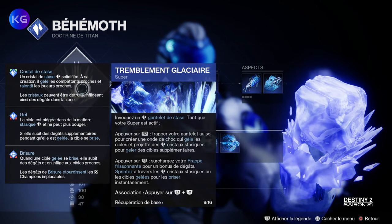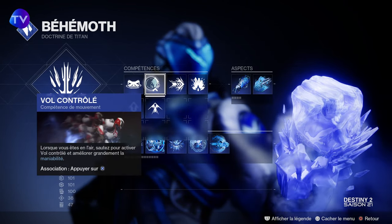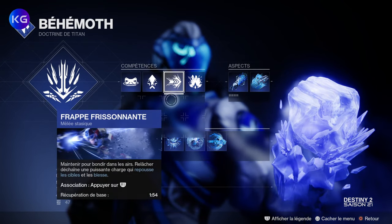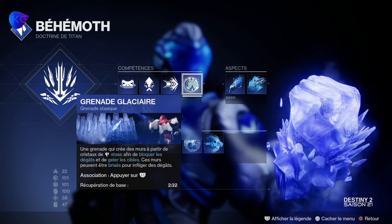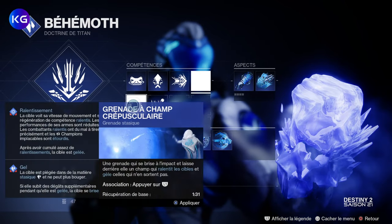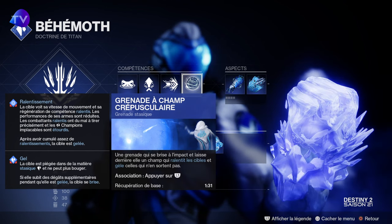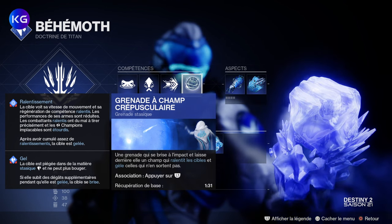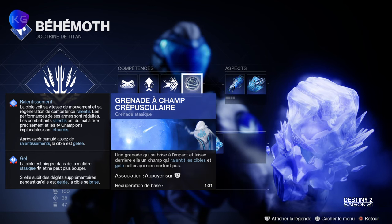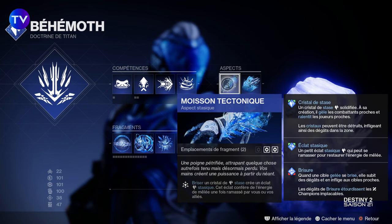Pour la doctrine, on est sur le Tremblement Glaciaire avec la Barricade de Rayonnement. Pour le vol, mettez celui que vous voulez. La Frappe Frisonnante n'a pas trop d'autre choix. Pour la grenade, ce n'est pas une obligation — vous pouvez partir sur une grenade crépusculaire. Et le bonus va consister à voir la différence par rapport à cette grenade.